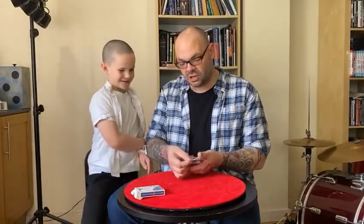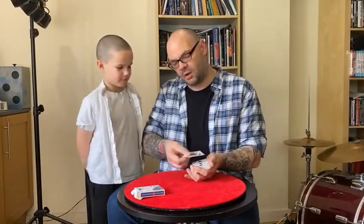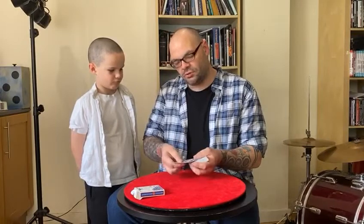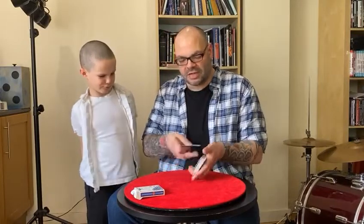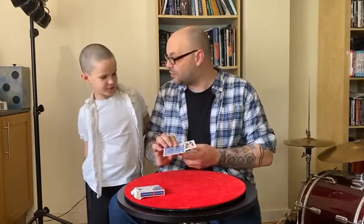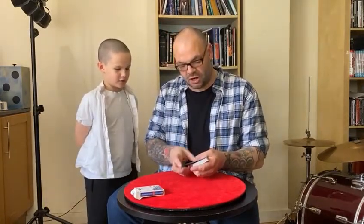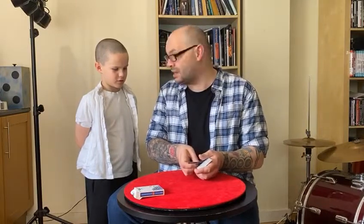So we've got the jack of diamonds and the jack of clubs. I'll take these two jacks we've already found and wave them over the pack — one, two, three. When I wave them over the pack, a face-down card appears in between those two jacks, and that one there is the jack of clubs.